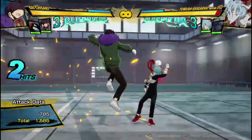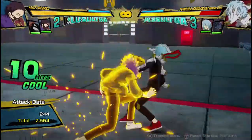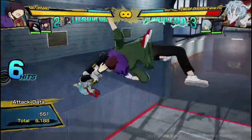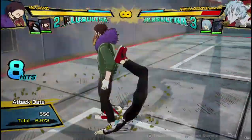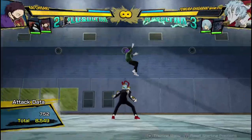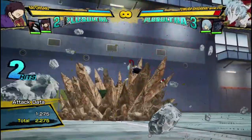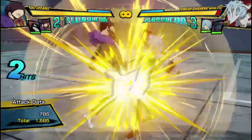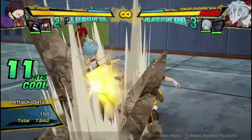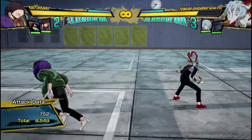Back to his combos — his bread and butter: attack, attack, attack, dash cancel, attack, attack, Quirk 1, attack, attack, armor move. It does 8,000 damage, sometimes 9,000 if you get two hits from the Quirk 1 instead of one. That's pretty good damage for a one-dash-cancel combo.